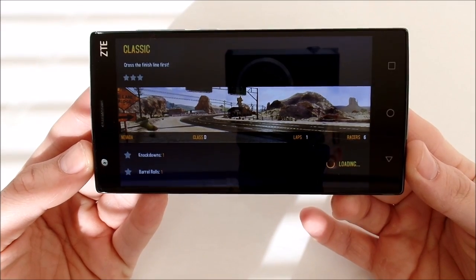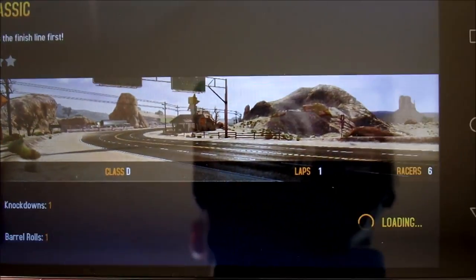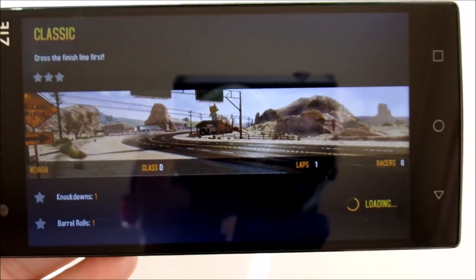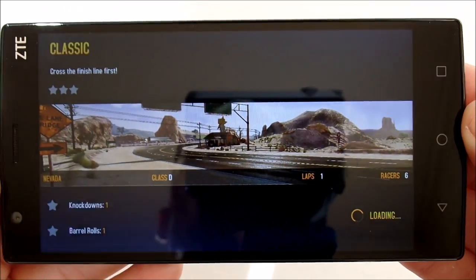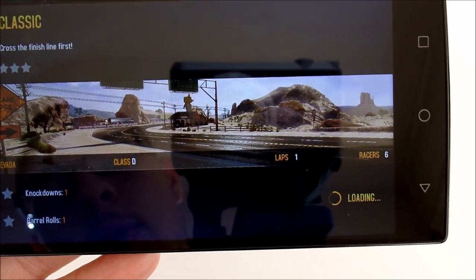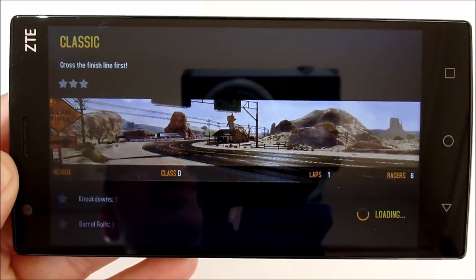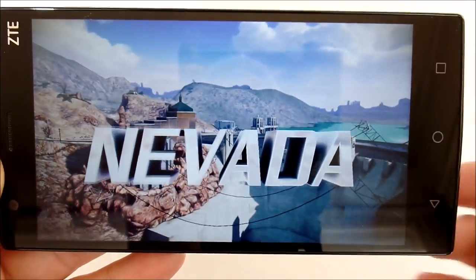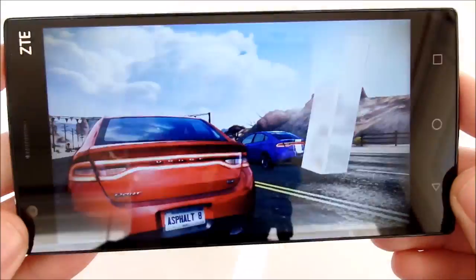I'll leave a timestamp in the description for each game so you can skip to particular ones, since loading each game up takes a little while. It's taking a bit to load — this is a high-graphic game and with an Adreno 306, it's not the 320 or higher. But it's loaded up now and the graphics look stunning on the 720p display.